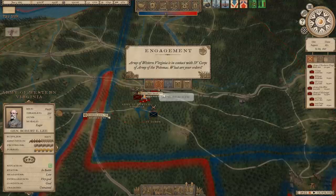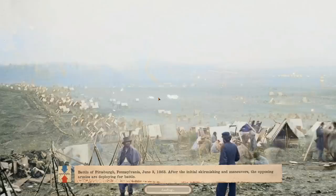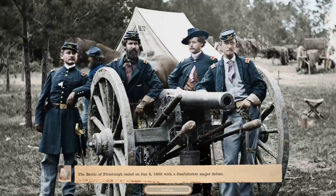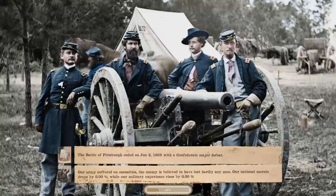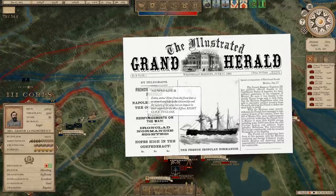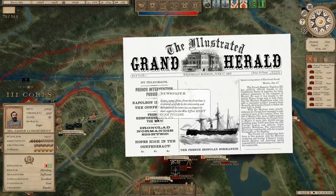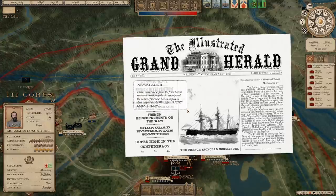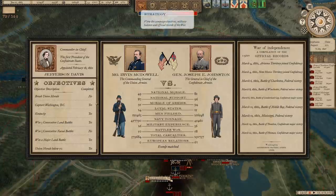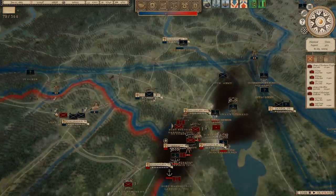Here we go. I don't know what the numbers look like - I know Lee's only got 11,500 men, so we might be outnumbered here. We entered the battle with some pretty bad morale and it instantly caused us to break, probably because we're kind of isolated and behind enemy lines. So it looks like Lee's going to fall back to West Virginia, which isn't a huge deal - this is kind of a minor distraction. Then: French intervention possible. Napoleon III thanks the Confederacy. French reinforcements on the way. Ironclad Norman decided. So are they sending some naval support? Union national support's at 87 still.